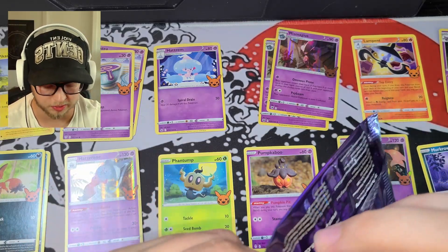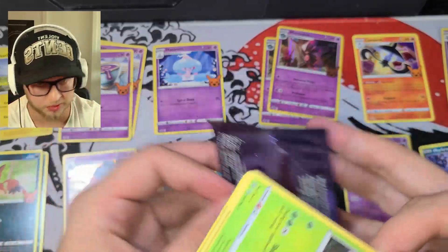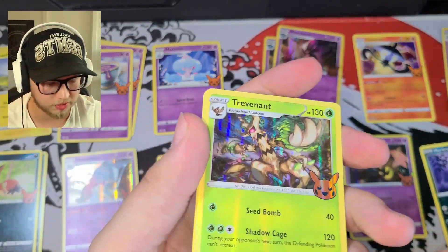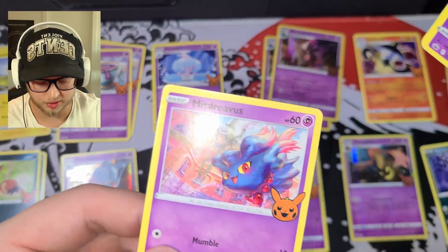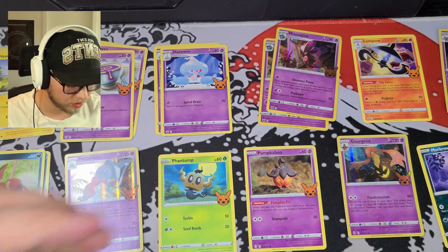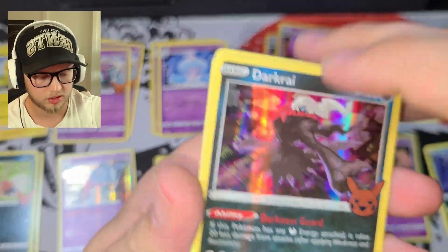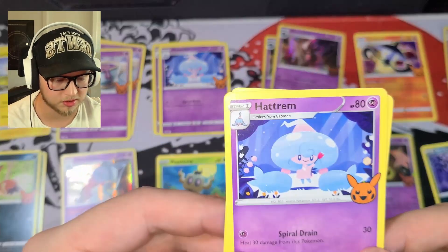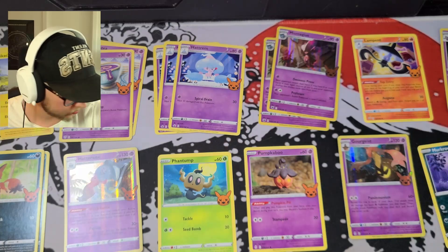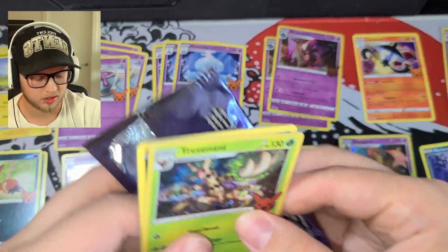Another Dusknoir holo. Trevenant holo — things you love to see. I just love that holo Pikachu pumpkin as well, that's so cute. Hatrem and Misdreavus — there's another new one. We are so close to finishing this set! Darkrai — let's go. I do really like the holos on these. Got Hatrem and Misdreavus again. I wonder what cards we're going to end up with the most of. So far we have three Sinisteas and three Hatrems, and that appears to be what we have the most of right now.